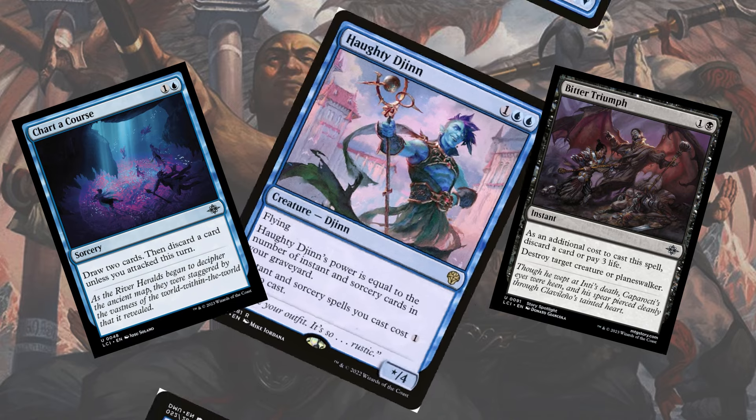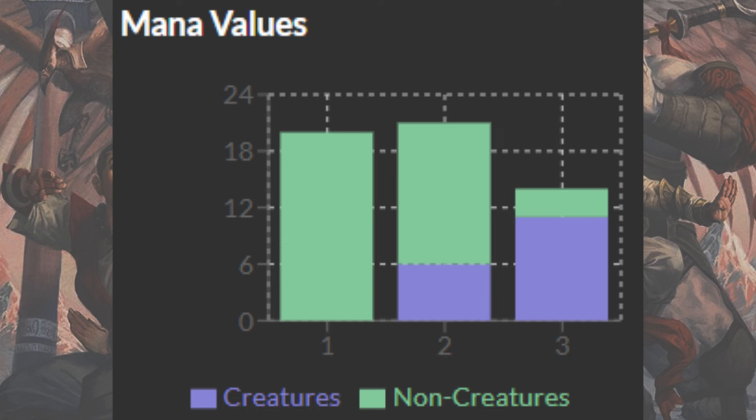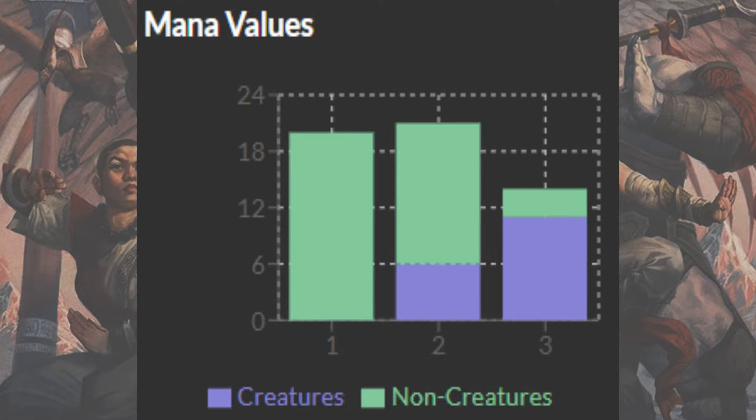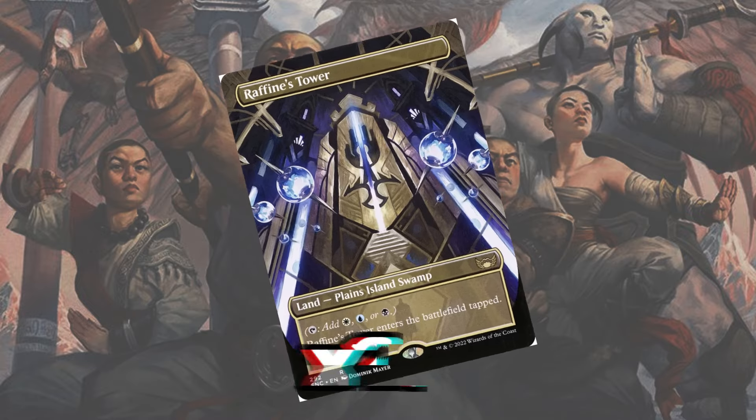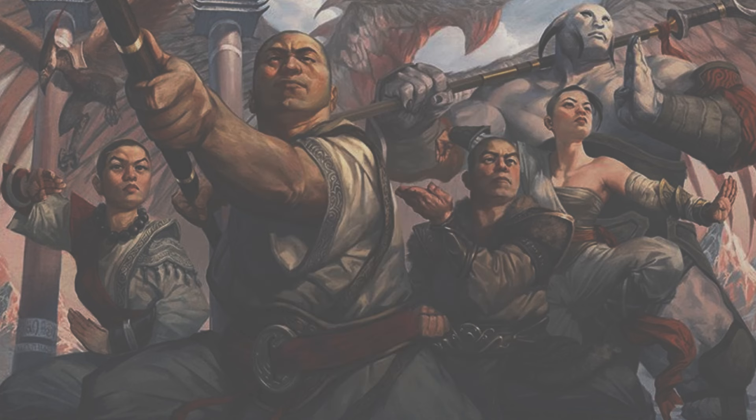The real shine to this deck is the mana curve, as none of your creatures are above the three-mana point and just about all your spells main deck are two mana or less. This allows you to run 20 total lands, which is one of the lowest counts in Standard.